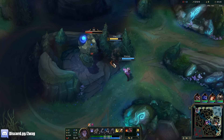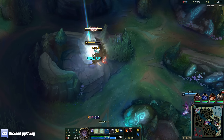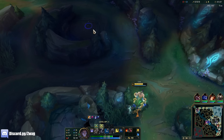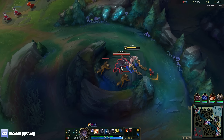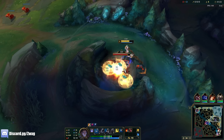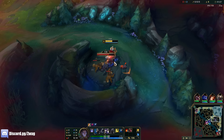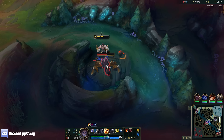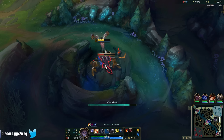We're going Lich Bane first, then Luden's. We're a snowball champ — if we don't get ahead early, we're not doing too good. I'm gonna skip Gromp and do the wolves. I can hit all three of them at once with my Q. He doesn't have a very healthy clear because his W doesn't heal him off monsters.